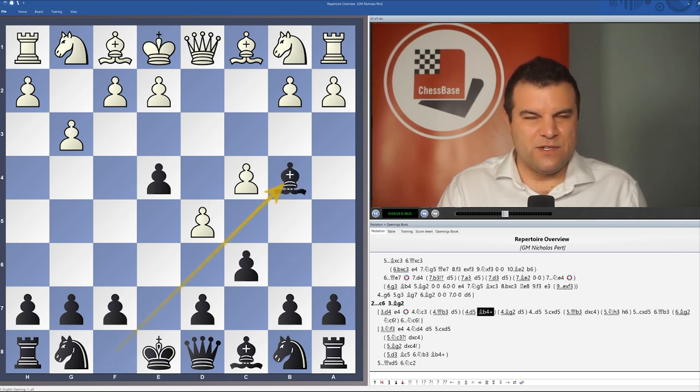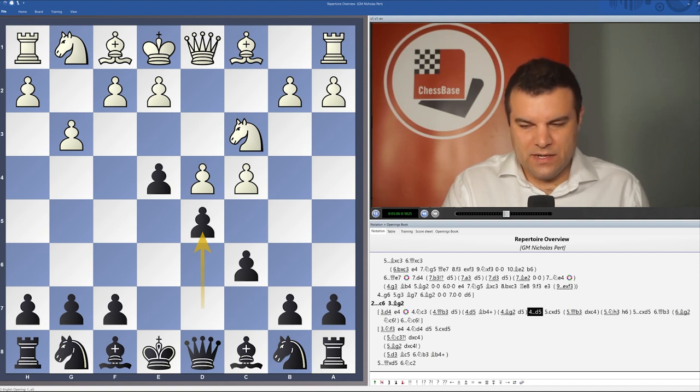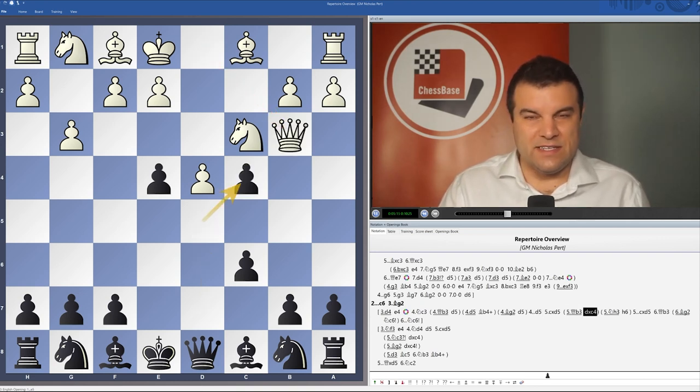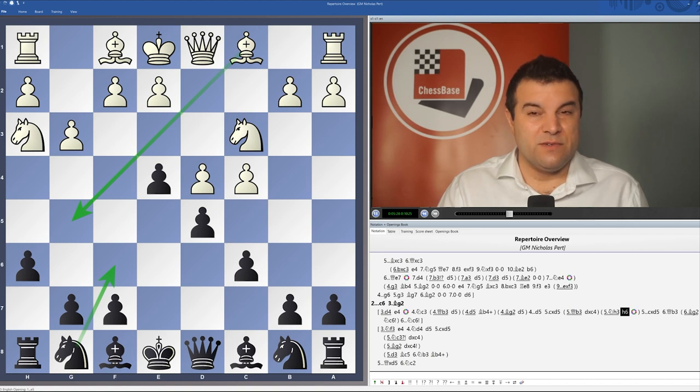White can try to play d5 to disrupt our plan, but then Bb4 check seems to be okay for black. And if white plays Nc3, then d5, cxd5 — the main move. It's worth noting that Qb3 can be well met by dxc4, and Nh3 is often well met by h6. The idea of h6 is for black to play Nf6 without worrying about the pin with Bg5. Black in these variations is often looking to just secure the d5 pawn, and white will often try quite hard to attack that pawn.